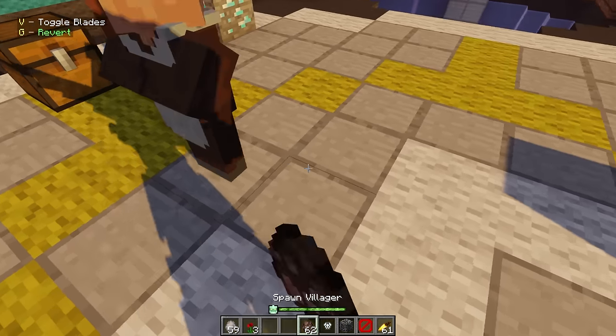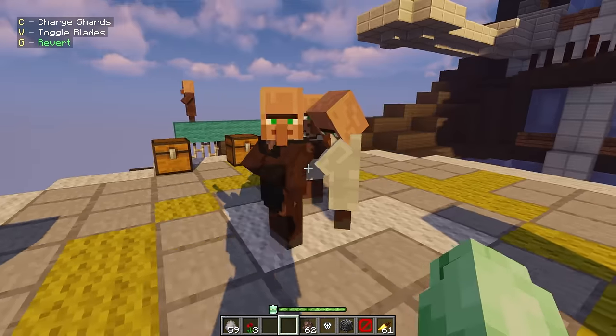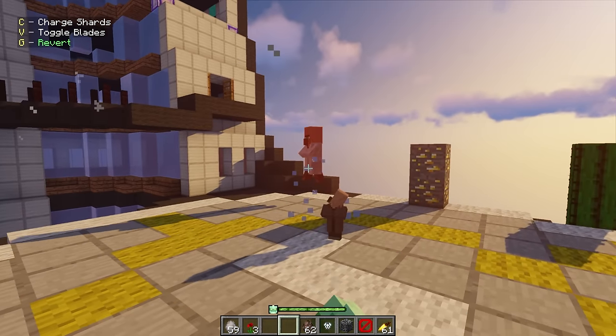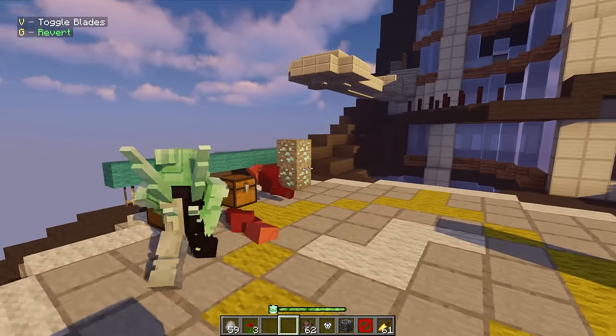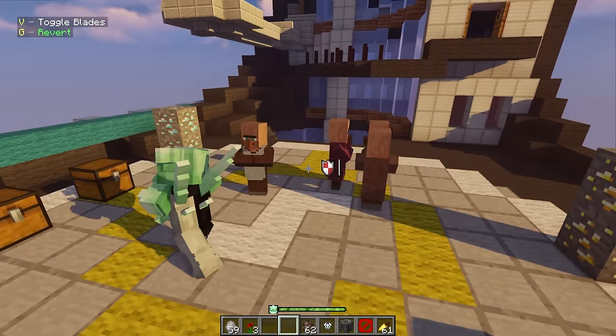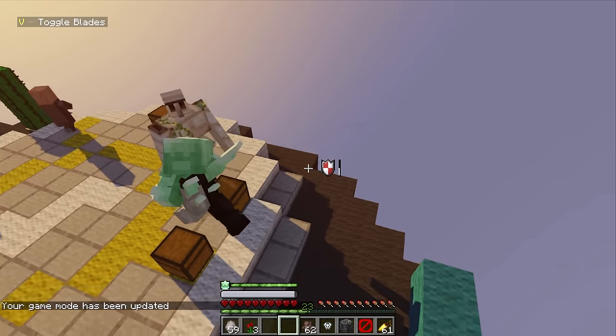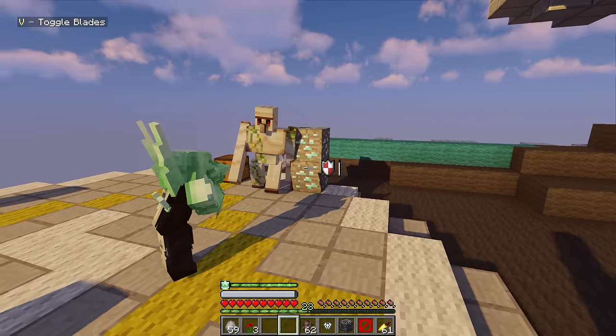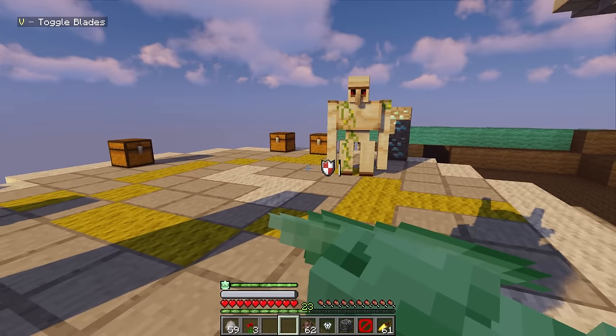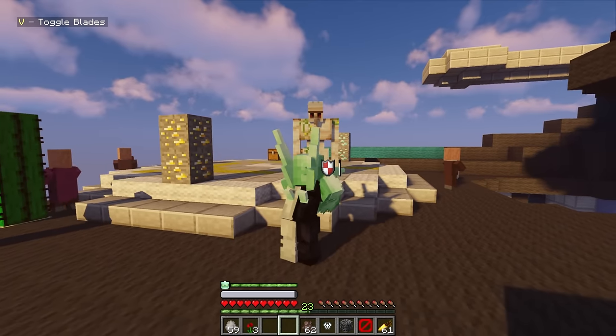Diamond Head has so much to him. First off, if you charge shards you do more damage with the charged shards - I can't tell because they die in one hit anyway. Then you have these blades - Diamond Head is so cool with the blades. You can block, it even makes diamond sounds, and if you hold shift and block you get these diamond shields that pop up, giving you way more defense.